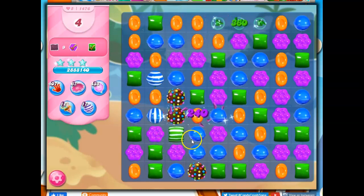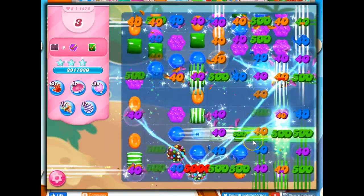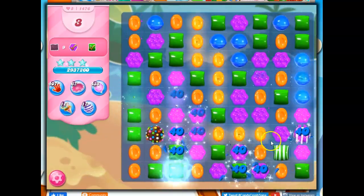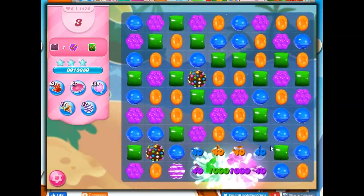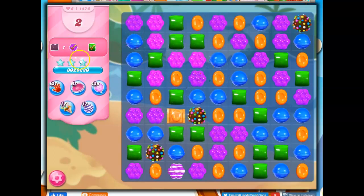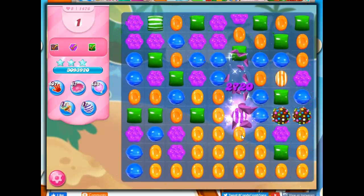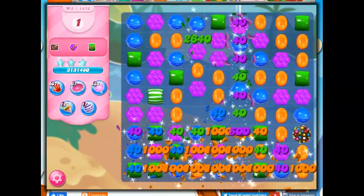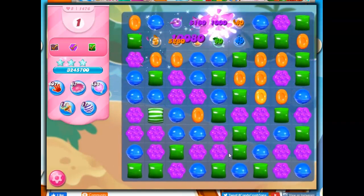Look at that — it's just amazing what can be done here. I'm going to keep doing more of this. The wrapped candies are just kind of falling into place anyway, and I get more color bombs. As we're creating the stripes, the wrapped candies are coming along, so I'm not too worried. And now I can finish it off — there we go! Let's see how many stripes we get from this one playthrough of this level.